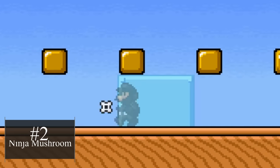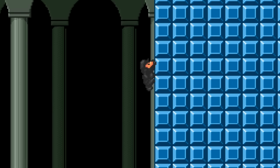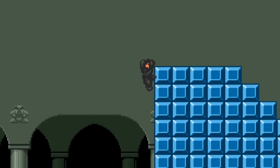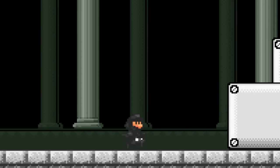Check out the Ninja power-up. Ninja Mario can climb up walls and throw ninja stars at his foes. This power-up would be a fantastic way to make a sneaky stealth type of level where Mario must avoid being seen by certain enemies while he moves through the course.